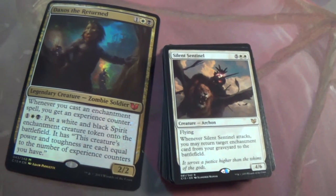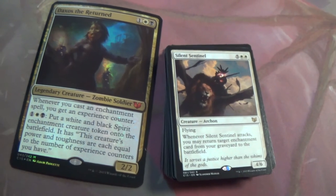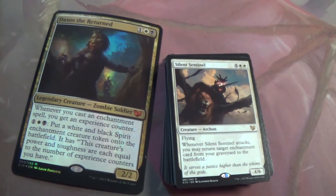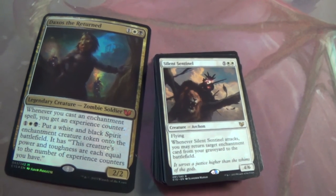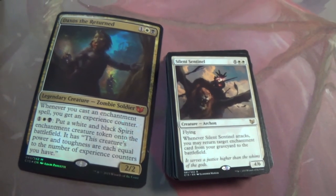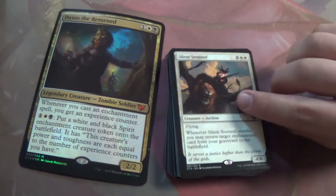Silent Sentinel — when it attacks, return target enchantment from your graveyard to the battlefield. Not like the other one that said to your hand — this one's straight to the battlefield. This is also seven mana, higher mana curve. But this is EDH, we will get to seven generally. Super solid.